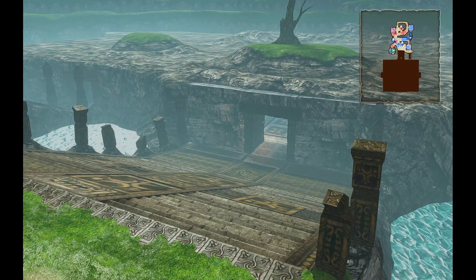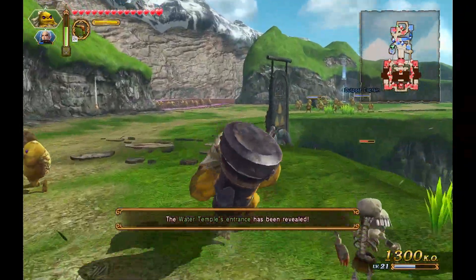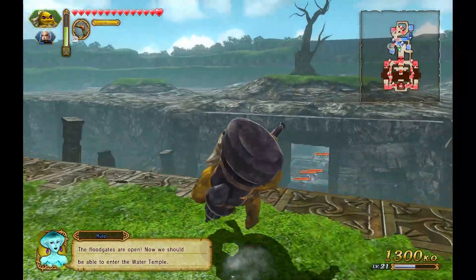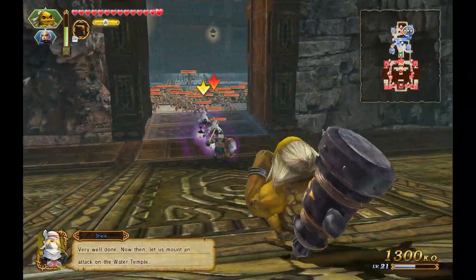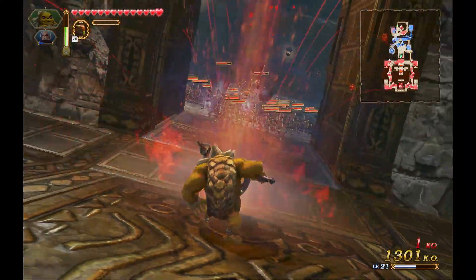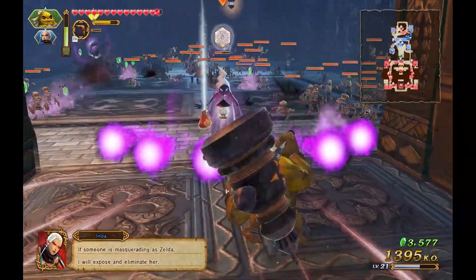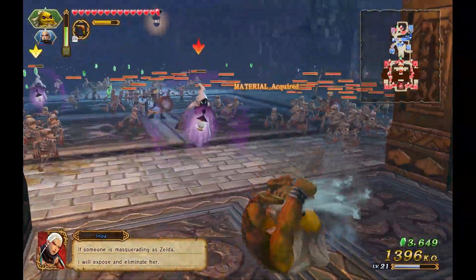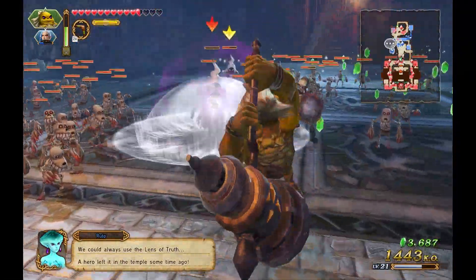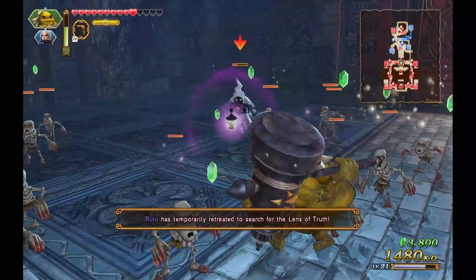There's a whole lot of enemies in there — oh my gosh. We need to take care of that. I'll keep Impa around here just in case something happens back here. We'll press on forward with Darunia. Bonk, bonk, bonk — oh yeah, that's good. Let's see if we can take down a lot of enemies. I wish we could find a little bit of magic so we can use our fairy powers. We should temporarily return to search for the Lens of Truth.